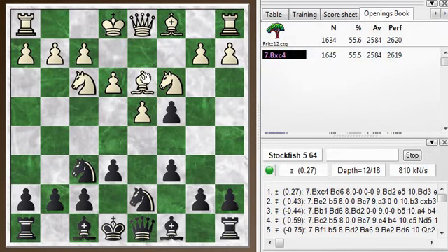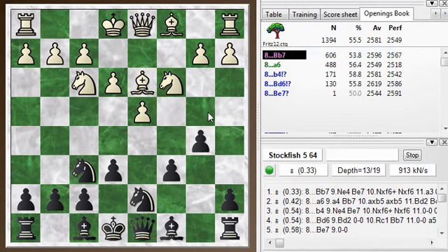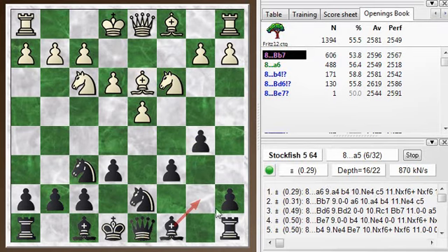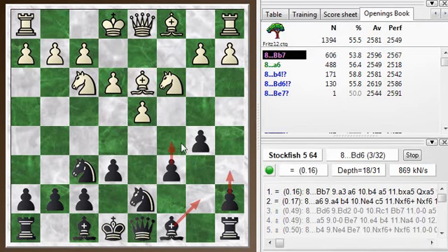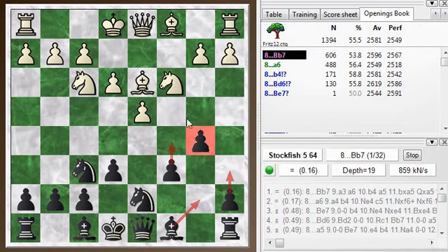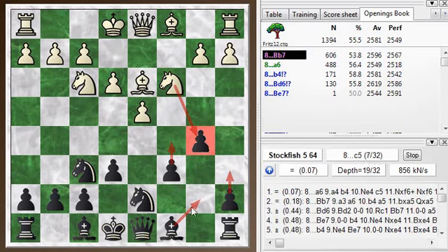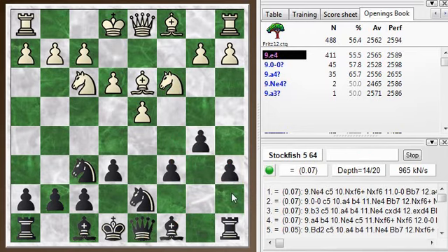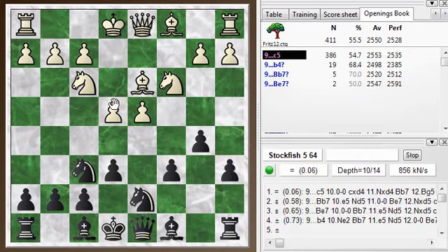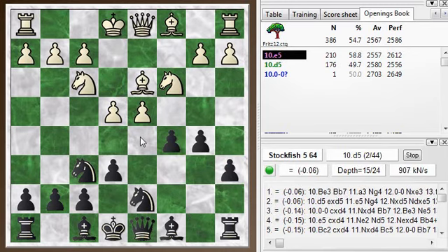So you take the pawn, gaining a tempo on the bishop, and then you play b5, kicking the bishop. And normally it just goes back to here. Then you can play with either bishop b7 or a6. The idea with a6 is to eventually support the move c5. So a6 defends the b pawn, which is under attack from the knight, and then the c pawn is free to move forward. With this pawn moved forward and some exchanges in the center, you get a nice diagonal for your bishop. But white doesn't have to allow this so easily — he can push on immediately with e4, and we get into this very complicated position where he can push on with e5 or d5.